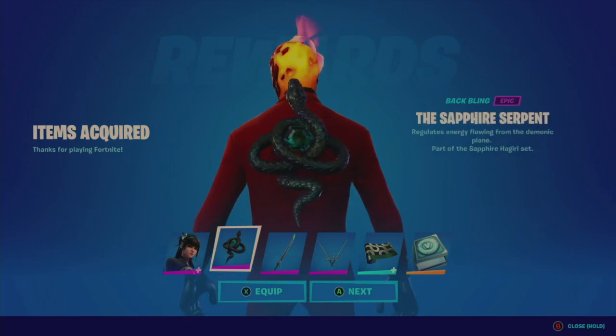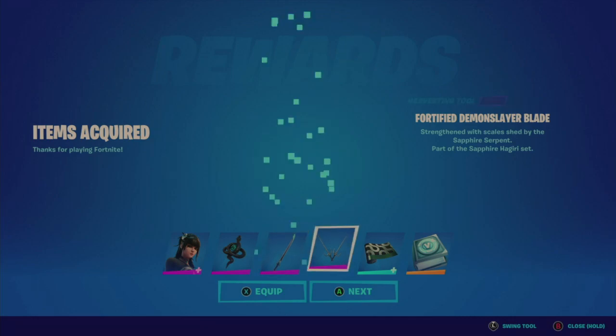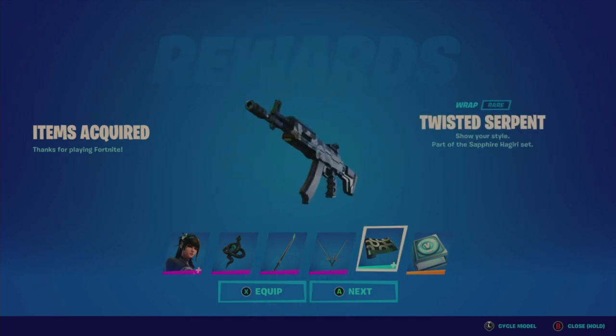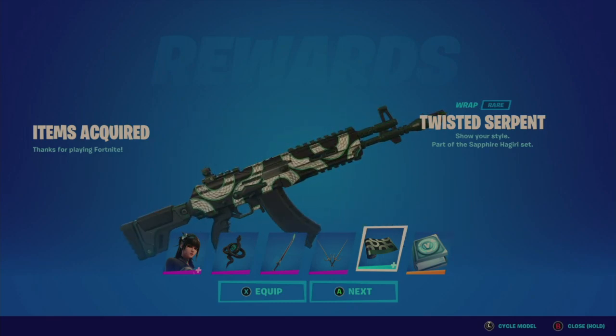Back bling of the snake. Fortify Demon's Sailor Blade — that looks cool with a nice shine on the tip. Ooh, harvesting tool of Swift Psy, this looks really cool actually, I like that. And a wrap — it's slightly animated. You can see there's a snake skin kind of moving around. That's cool.